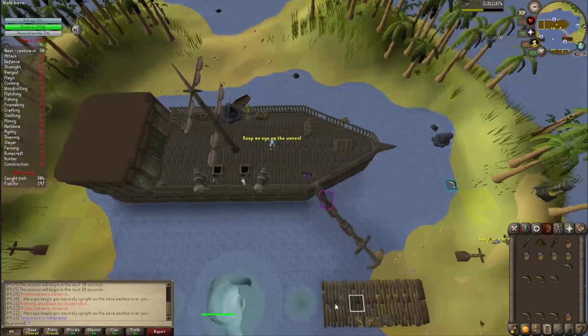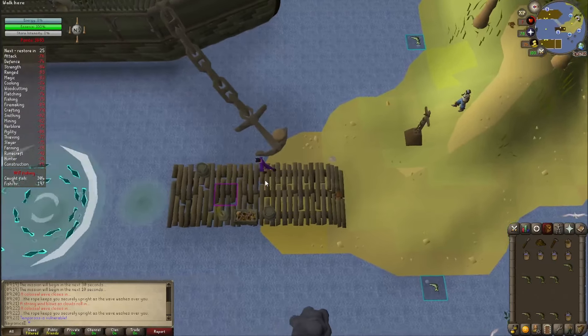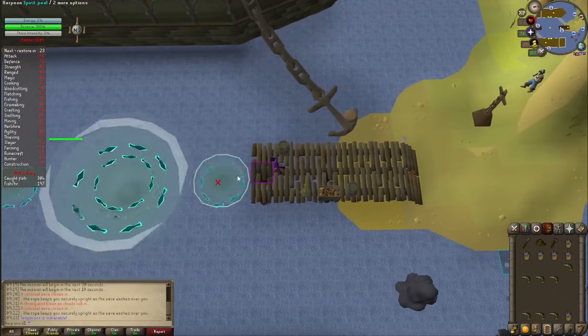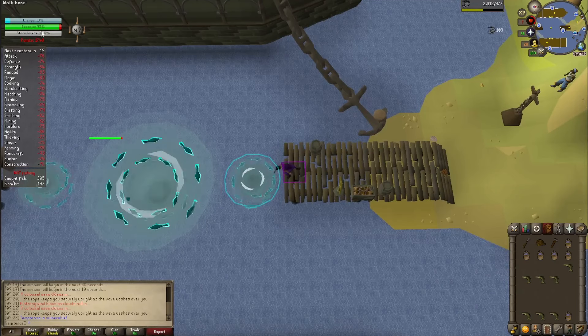Run on down to the pier. I'll pit stop by the water pump as we pass by, and just fish Tempoross down about 40% of his health. We're looking to get 60% essence.